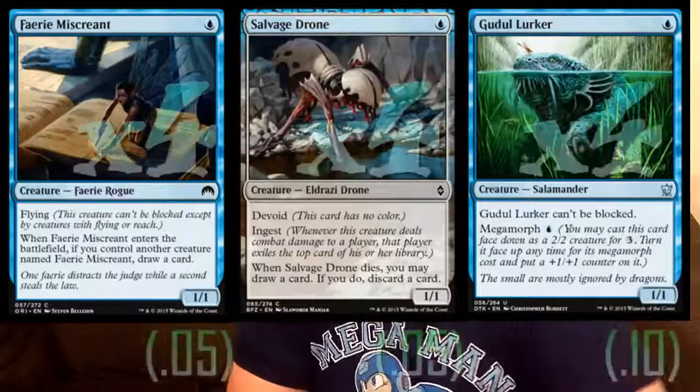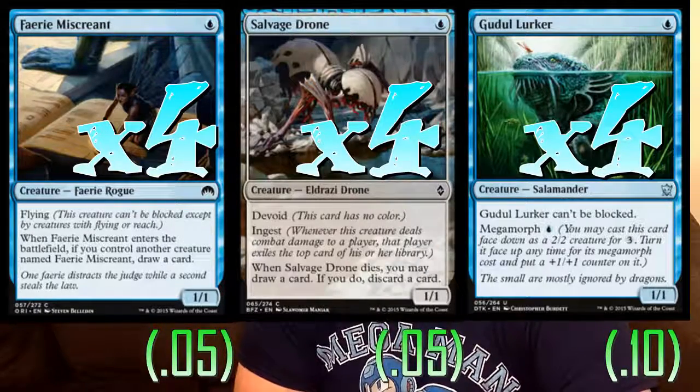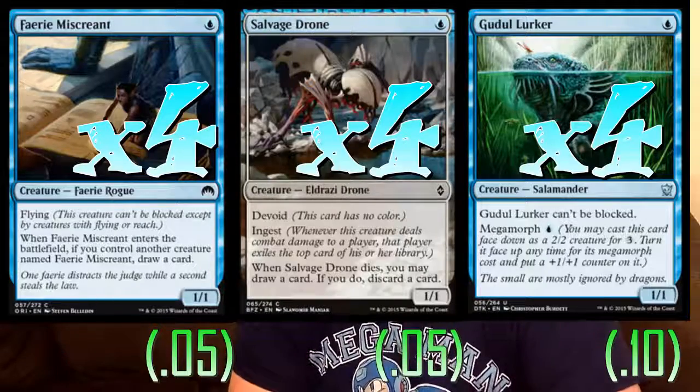Fourteen one-drop creatures in this deck. We've got a playset of Fairy Miscreants, a playset of Salvage Drone, and a playset of Godol Lurker. Godol Lurker can be a 2/2 if you do it right, but often times you're just playing it on the first turn and smashing through damage every turn. Fairy Miscreants and Salvage Drone can draw you cards — another often-present element in a tempo deck. You want to outdraw them too.